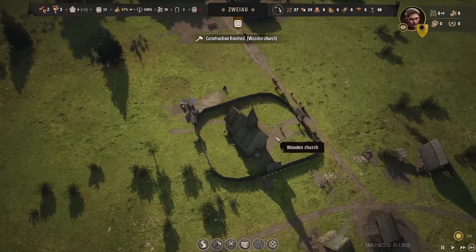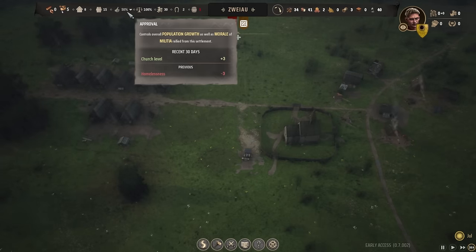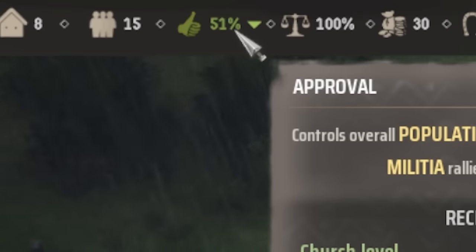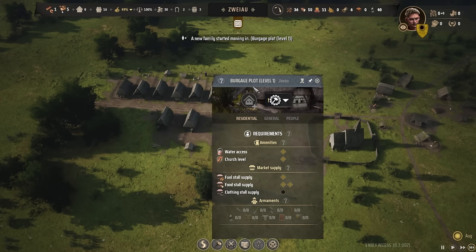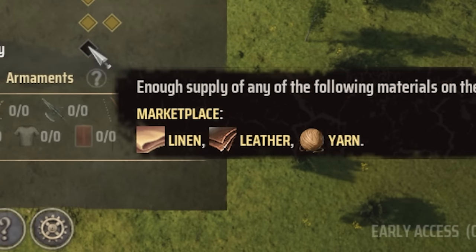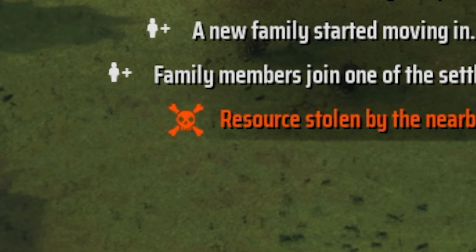The church is going to be done soon, and churches are really great for increasing your early happiness. If we go to happiness up here, you can see that in the recent 30 days the church level brings our approval just a little bit higher, which is 100% necessary because we desperately need more families to move in. There's our first family moving in, which is fantastic. The last thing we need is a little bit of clothing — for the first level we could just give them leather or linen and they'll sew it into clothes themselves.